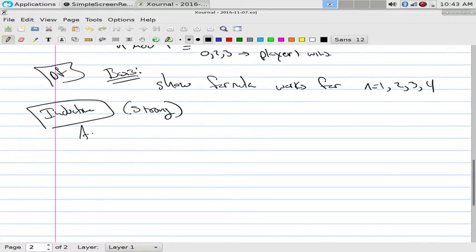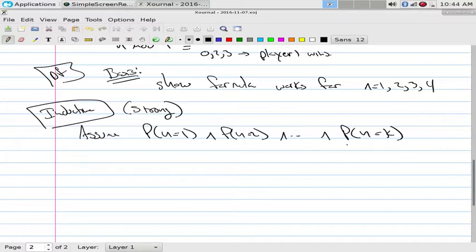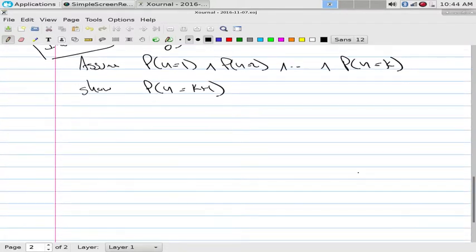Now the inductive step. We're going to use strong induction. I am going to assume P of N equal to 1, P of N equal to 2, and everything up to P of N equal to k, where k is bigger than 4 - we're starting at 5, 6, that's where this is going. I assume that the rule works for all of those. I need to show that the rule works for P of N equal to k plus 1.